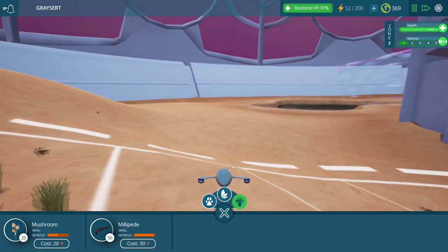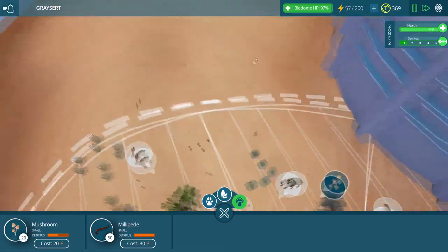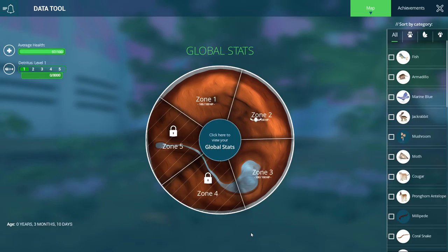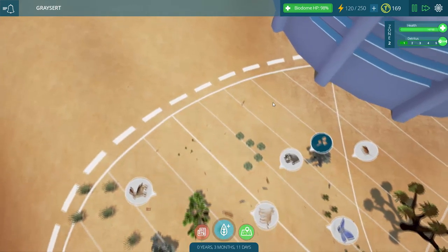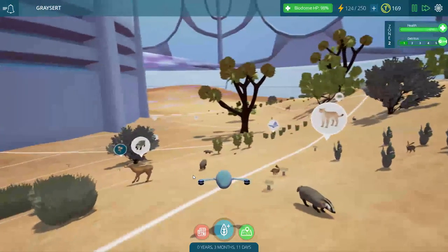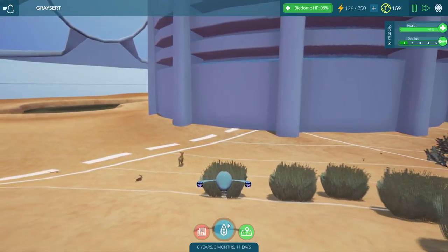We're moving toward the waterline, folks — slowly getting there. I think what I'll do is go over here and unlock the next area. Can unlock the next zone — that's going to be right here. Wow, 200 of these coins. So I can definitely see how you end up spending these coins. There we go — now we have 250 energy. That's awesome, we have a ton of energy now.